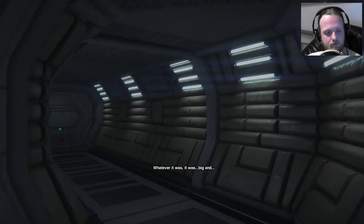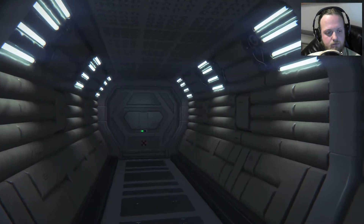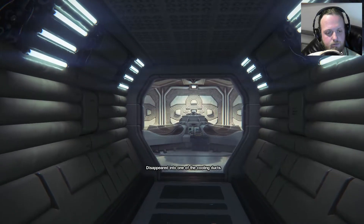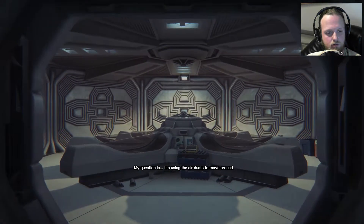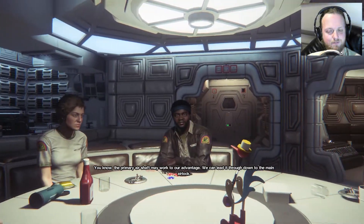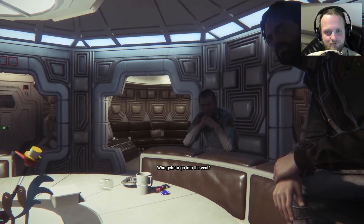Whatever it was, it was big. You sure took him into the air shaft? It disappeared into one of the cooling ducts. My question is — it's using the air ducts to move around. You know the primary air shaft may work — go into the vent.